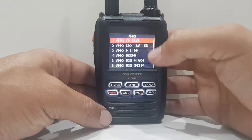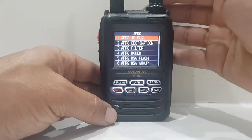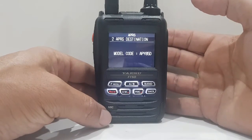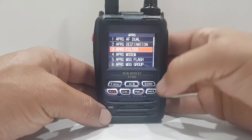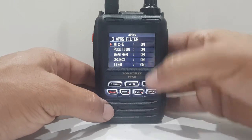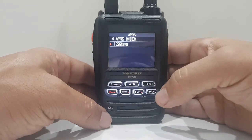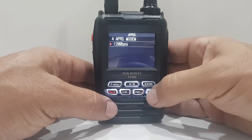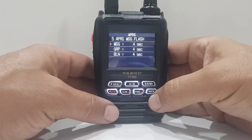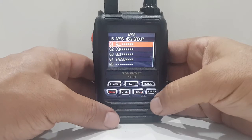AF dual — I haven't changed that, it's set to on. APRS destination — haven't changed that. APRS filter — left as default. APRS modem — I had to turn that on, so mine's on.